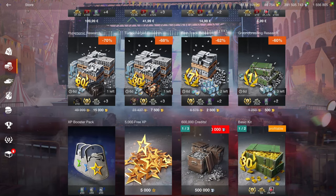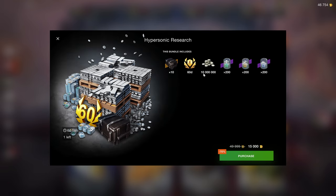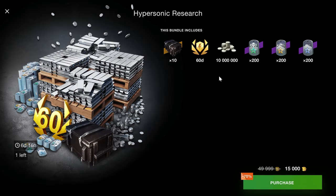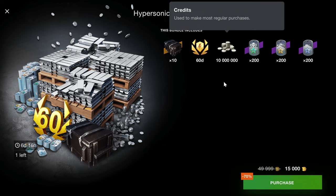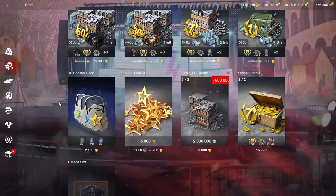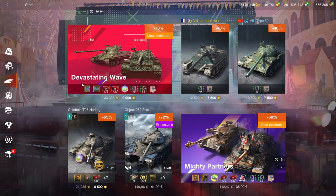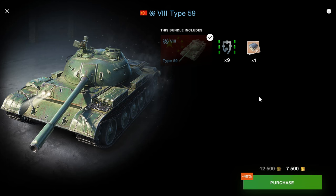Things like buying credits in a bundle are not really worth it. I would rather see, say, 90 days of premium without 10 million credits, because you can earn 10 million credits in two or three days if you play a lot. 10 million credits is enough for one tier 10 plus equipment, so not really that great. I would stay away from bundles that include credits personally.